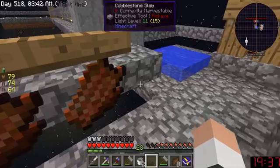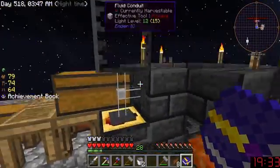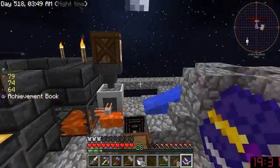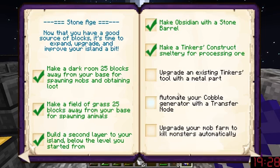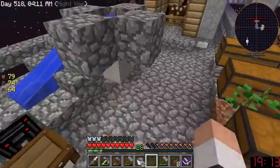Okay, so: cobble automation, lava automation — how do I do that? Automate your cobble generator with a transfer node — done. Upgrade your mob farm to kill mobs automatically. Need to build a Tinker's tool with stuff.